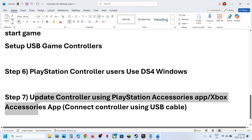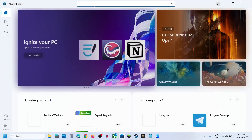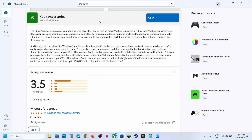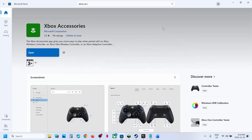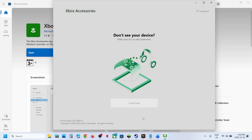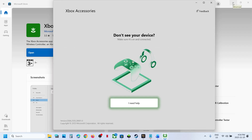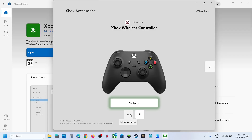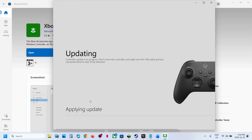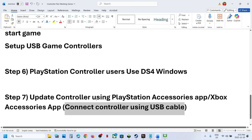The next step is to update your controller using the Xbox Accessories app. Open the Microsoft Store, search for 'Xbox Accessories' and install it if not already installed. Once installed, launch it and connect your controller using a USB cable — it must be a wired connection. You will see your controller listed; click the three dots, select Update, and let the update complete. Then relaunch the game and check.